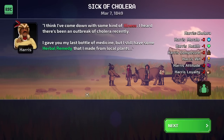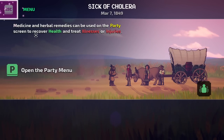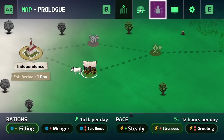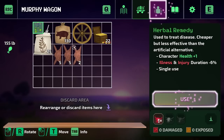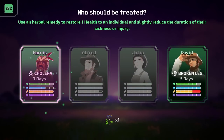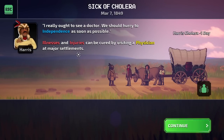Harris just vomited on the ground. He says he thinks he's come down with some kind of illness — he heard there's been an outbreak of cholera recently. He gave us his last bottle of medicine, but he still has some herbal remedy made from local plants. Medicine and herbal remedies can be used on the party screen to recover health and treat illness or injuries. Let's go to our party menu — he's going to have cholera for seven days. If we continuously give him the herbal remedy, that might cure it faster.